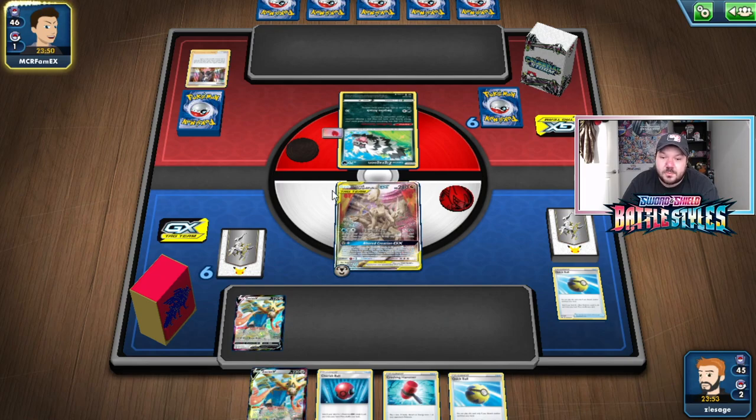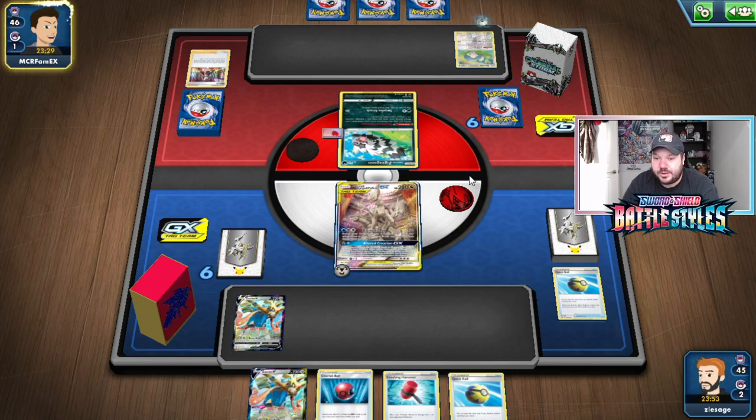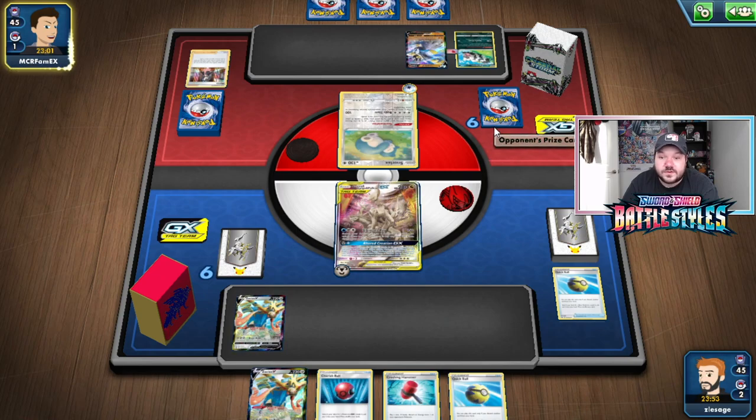One thing to watch out for: our Energy Spinner went to the bottom, which is why we didn't grab the Water Energy at the beginning. Our opponent might just have to pass with a lone Zigzagoon. They played a Capture Energy — looks like they're playing Rapid Strike Urshifu. Interesting. At least it's not Obstagoon or something like that. This should be a pretty good matchup for us.